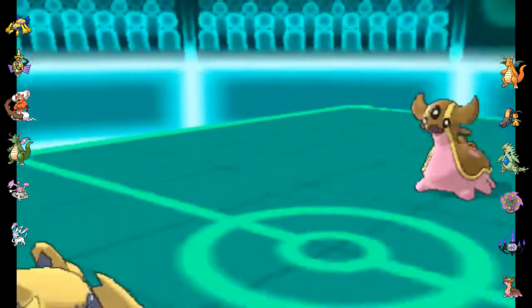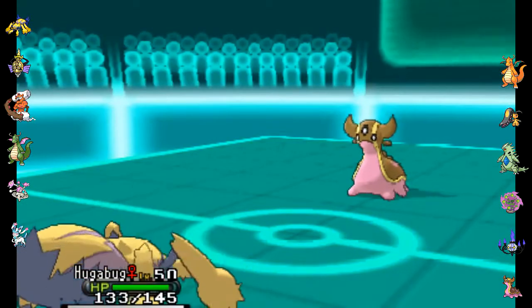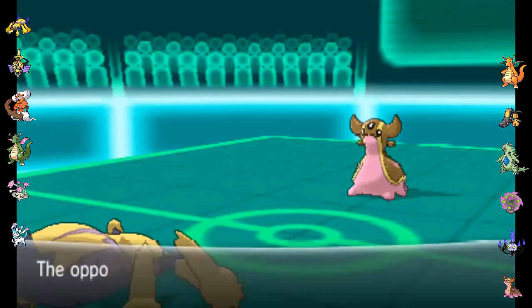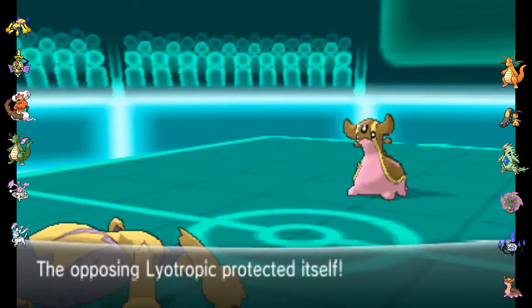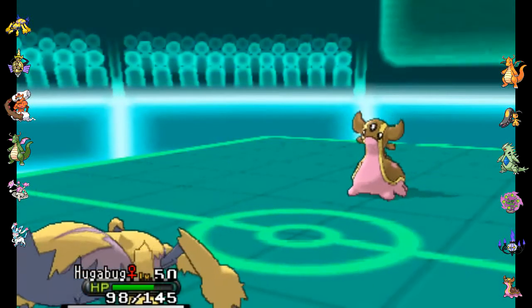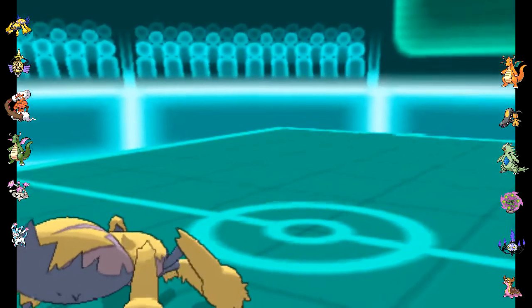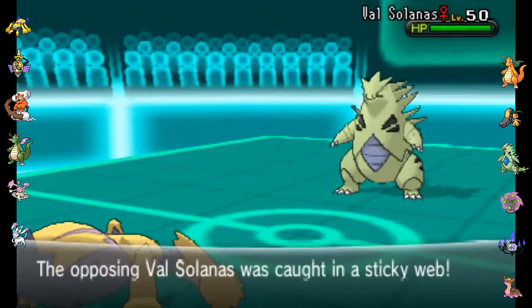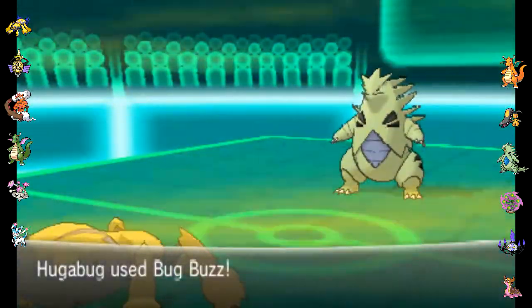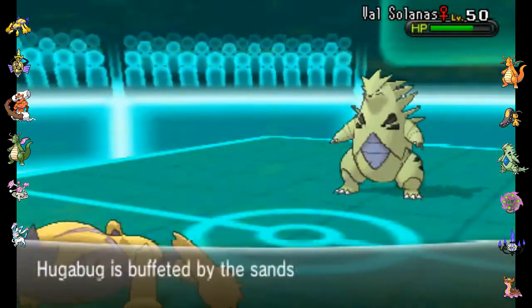I go ahead and set up my Sticky Web. There's no one who's going to stop that. He interestingly goes for Infestation, which traps Hugabug in, but I have the quad-effective Giga Drain, so I go for it. He goes for Protect, scouting it out. I was thinking he'd probably switch into something fine with taking a Giga Drain, so I go for Bug Buzz instead, which should hit everyone on this team decently well. I probably should have gone for Thunder actually, but until Tyranitar comes out, the Giga Drain would have been better.